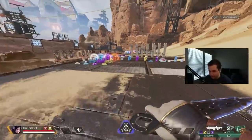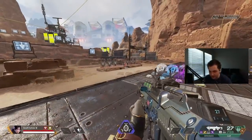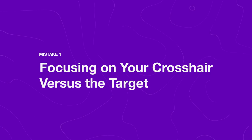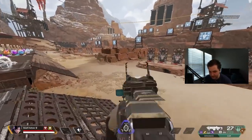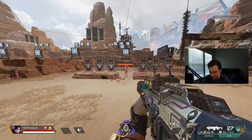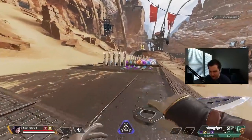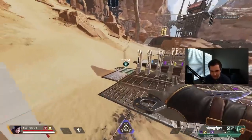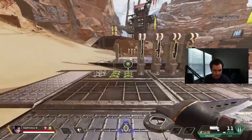Mistake number one when trying to improve your aim is the idea of focusing on your crosshair more than you focus on your target. I quite literally mean focusing on your crosshair with your eyeballs as opposed to looking at your target with your eyeballs. It seems like a pretty simple concept, but I feel like a lot of people struggle with this and it gets in the way of their aiming improvement.